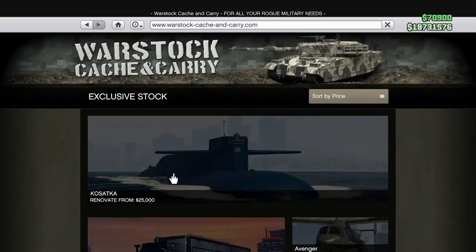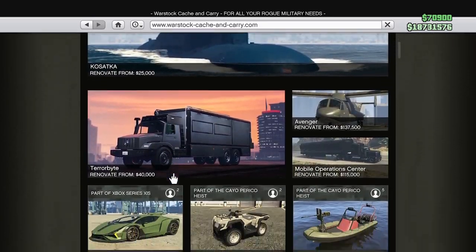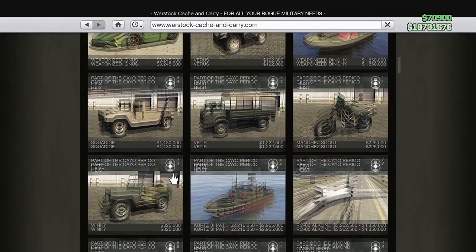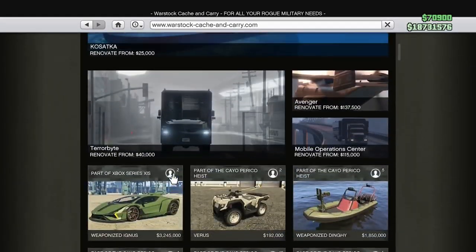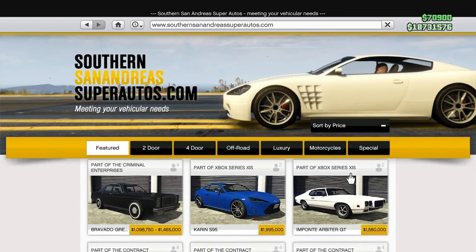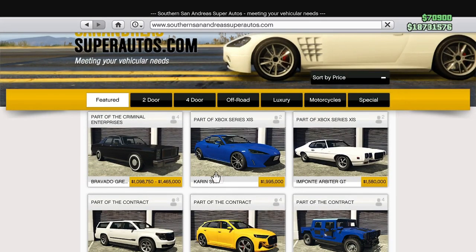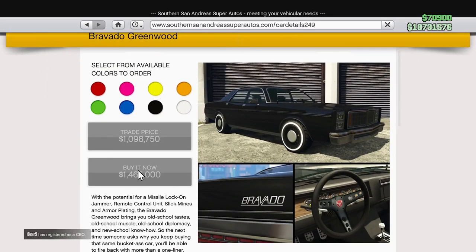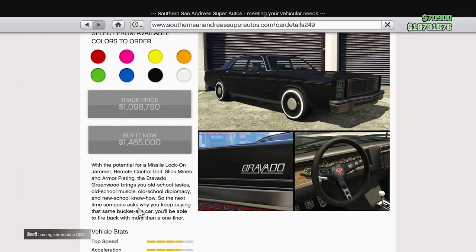Moving along to Wallstock cash and carry — you guys may be a bit upset, but it doesn't seem like there's anything over here. And lastly, the thing that you guys want to know — Southern San Andreas Super Autos — we have what I believe to be a Dodge Monaco. Not exactly my first choice, but it's got Imani tech. And we got a new helicopter as well.